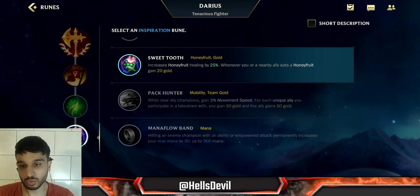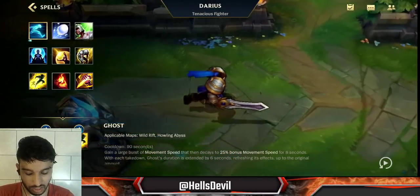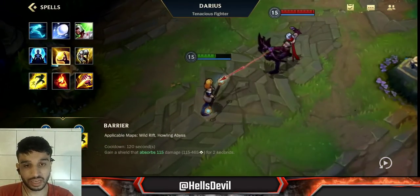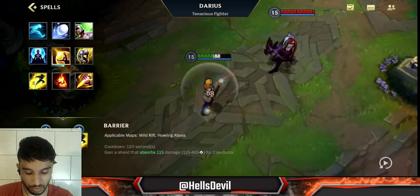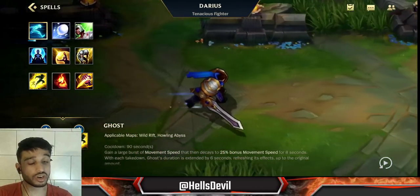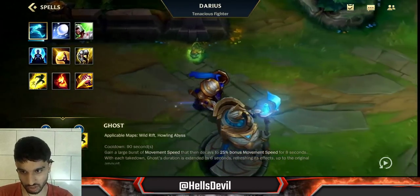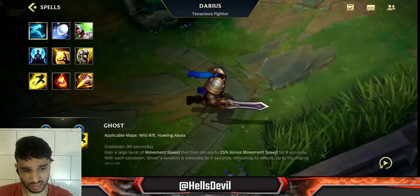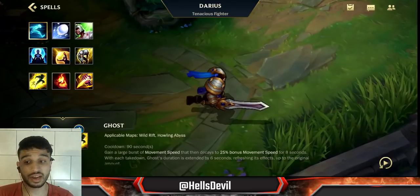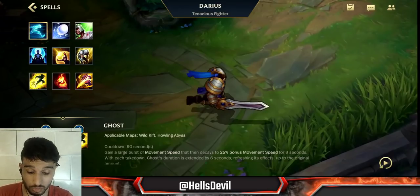For your fourth rune, Sweet Tooth — because Sweet Tooth is broken. For your spells, Ignite and Flash is what I like to go. But you can also go for Barrier if you want to buy yourself more time, or Ghost if you're going to have a hard time sticking to the enemy — like against slippery champions like Kha'Zix, Lee Sin, or Fiora. Champions that can very easily escape from you. Ghost could be very good in those cases.